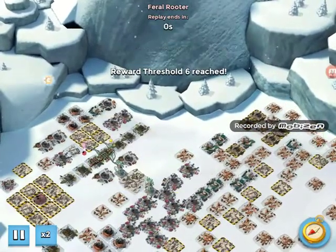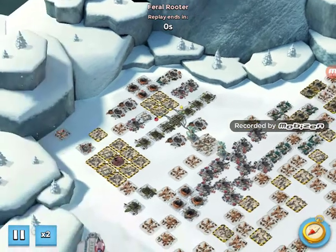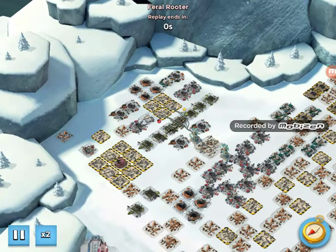And there we go - core popped, three hits, not too stressful a way to do it. Possibly if you're a little bit fancy you could clear the left-hand side a bit more effectively - maybe not bother with the hacks and just use three shocks on the left-hand side and clear from there. Might work a bit better. I just like to keep it simple. Anyway, that's War Factory for another week - catch you later folks.